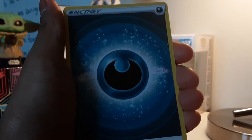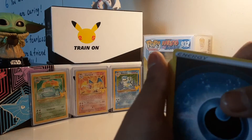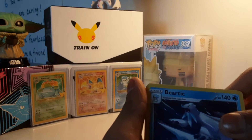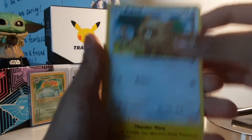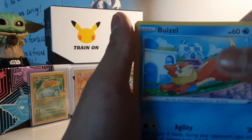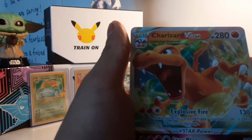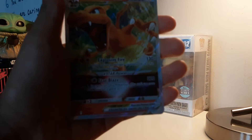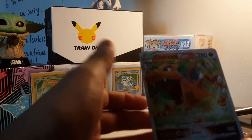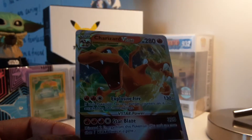That energy looks cool and I might have saw a shine at the back. This energy looks — oh, I see a shine, guys! Dusclops, Beartic, Meditite, Electabuzz, Lucario, Weavile, Gible, Torterra. Let's go! Charizard V-Star! First pack, Charizard V-Star! I'm gonna get a sleeve right now.